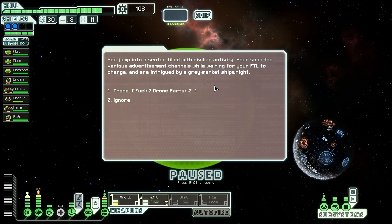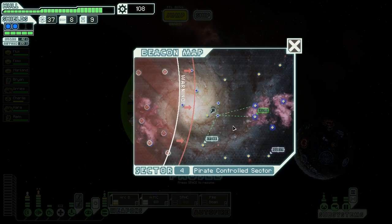We don't need any more fuel. We jump into a sector filled with civilian activity and scan advertisement channels while waiting for our FTL to charge. We're intrigued by a grey market shipwright offering seven fuel in exchange for two drone parts. We have no need for drone parts and don't really need fuel either at this point, but we'll take the offer anyway - it's a lot of fuel for very little cost. And that right there is vindication for my decisions - we found a store immediately after. I would have just decided to spend all of our resources, so I'm glad we found that first.